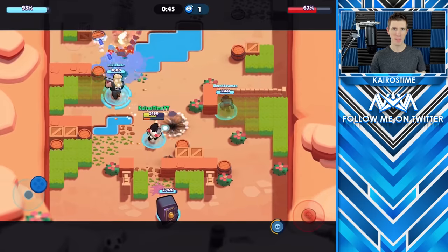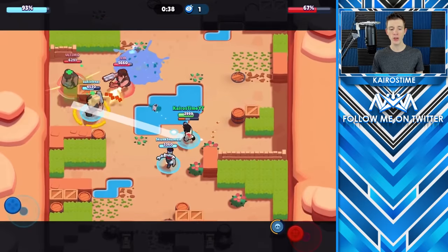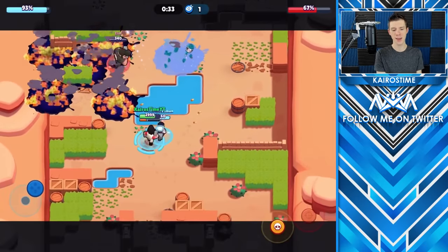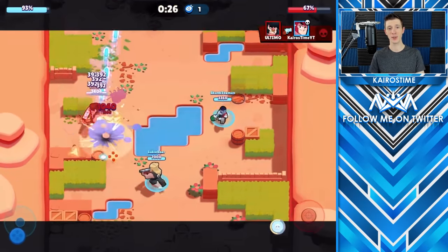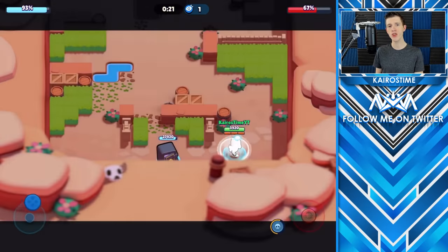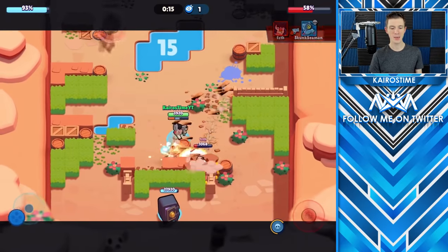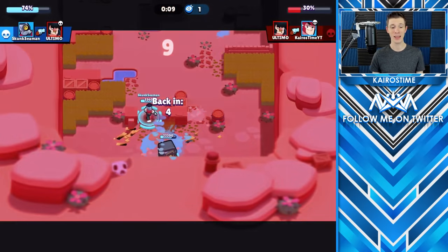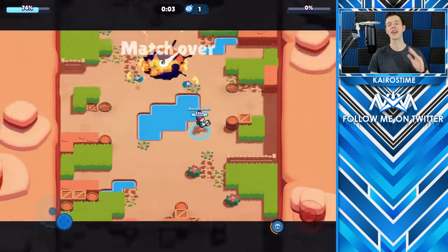I use my super to try and whittle down both Bull and Brock, and now that I've opened up the middle of their safe, I'm more willing to use my super. My super actually only deals two times the damage of my regular attack. If I can get two regular attacks onto the safe, it's the equivalent of getting an entire super on there. So my super, while great, needs to be used wisely.